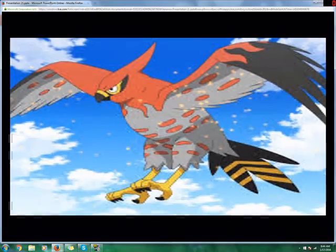Moving on to the last one: Talonflame. As I said earlier, no Gale Wings — it only gets Flame Body. HP 78, Attack 81, Defense 71, Special Attack 74, Special Defense 69, and Speed 126, for a grand total of 499 — ridiculously high for a Pokemon you find in some of the first blades of grass. I really like the speed because it is going to outspeed 90% of the mons you run across. They kind of made it a mixed attacker, because there are only six points between Special Attack and Attack, and they gave Speed incredibly high while bringing the rest down to average or below average.